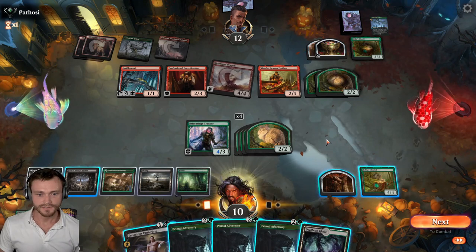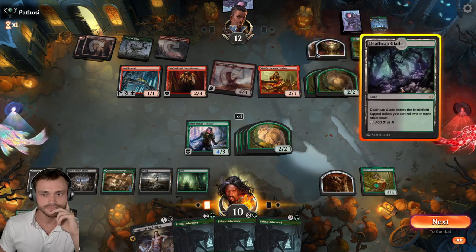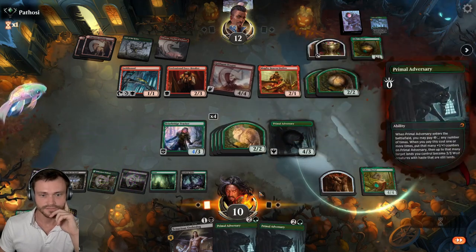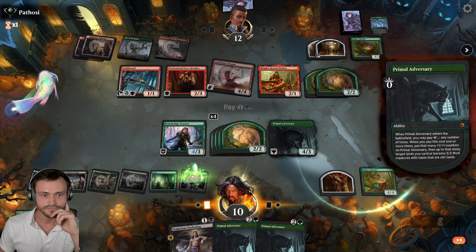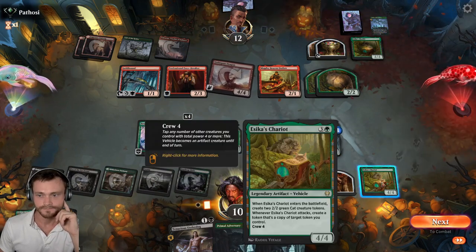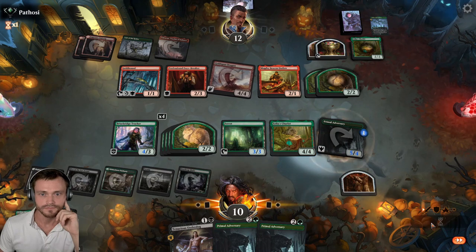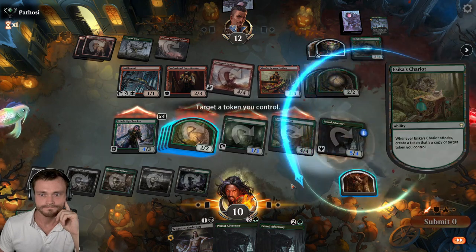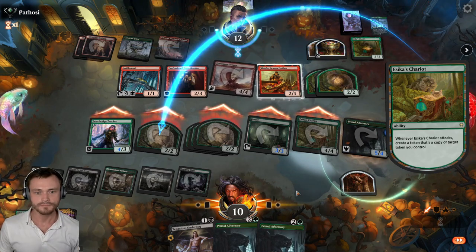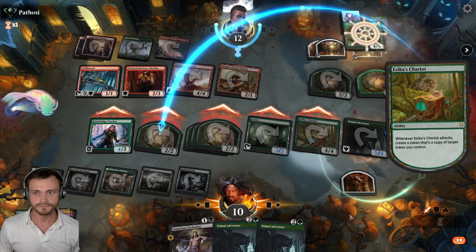My turn. We didn't quite need that, but it just allowed a 3/3 to get in this turn — pretty interesting. Forest comes in. I think we're getting in there this turn — we gotta see if we can put some pressure on them. Make a Blocker. The crew get a Treasure.